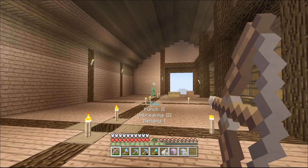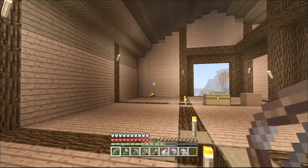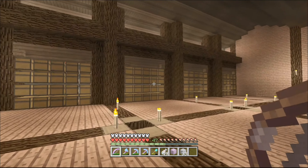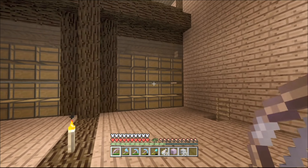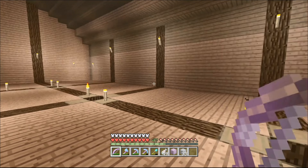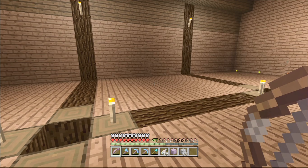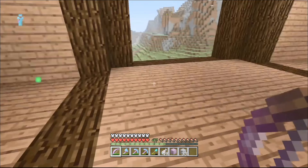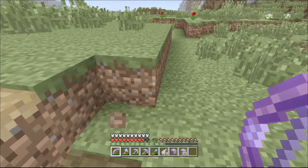Wheat, beetroot, and the seeds, potatoes, and carrots all go in there. Then here I'm going to have three sugarcane farms and this one will be sugarcane storage here. And here is going to be filled up with hay bales.